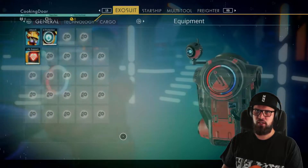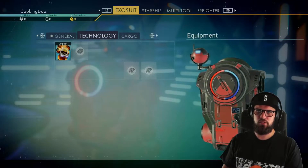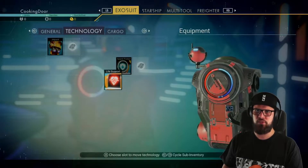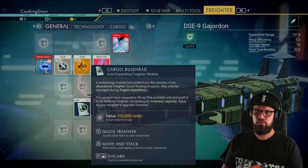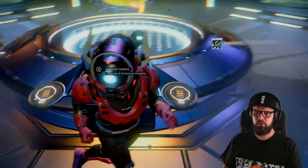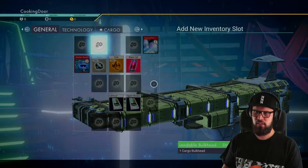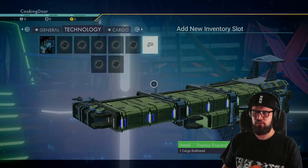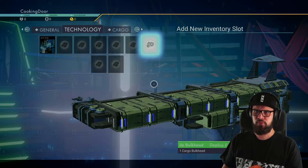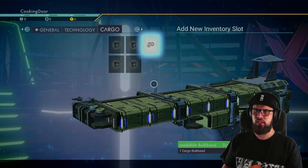When you start a new game, I also recommend moving all your technology into the technology slots and, if possible, having them touch each other for an adjacency bonus. You should also have received a cargo bulkhead - make sure to head towards your upgrade terminal. Here you can select 'Add Additional Storage' and choose which slot you want to increase on your freighter, whether that's your general inventory, technology inventory, or cargo inventory.